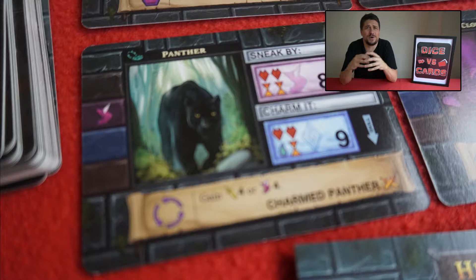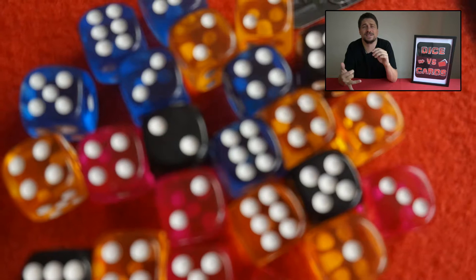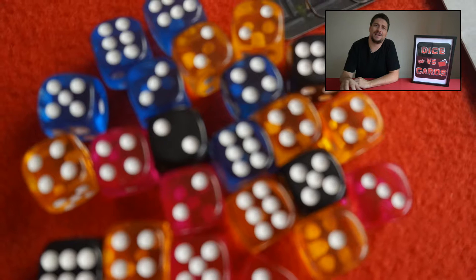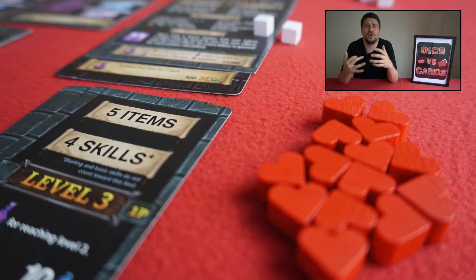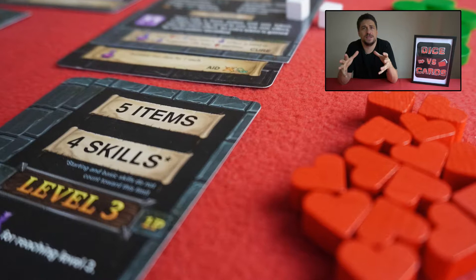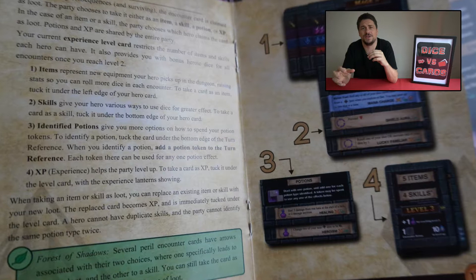For those who've watched my videos for a while, you'll know how much I appreciate multifunctional use of components, and cramming everything into this tiny package required exactly that. The rewards on encounters can be experience, an item, or a skill — all on one card. The encounter cards themselves double as a timekeeping device, which really enhances that multifunctional design. This game also scales very well as either a solitaire or two-player game — I enjoy both equally. The unique class abilities mean each class has its own strengths and weaknesses, so in two-player it really pays to pick classes that complement each other.